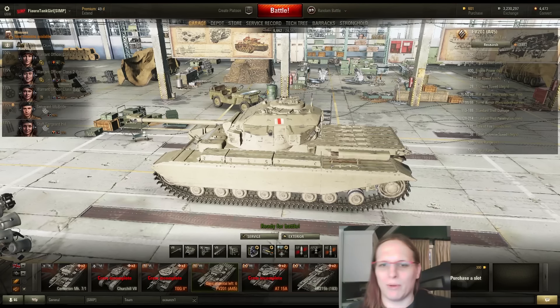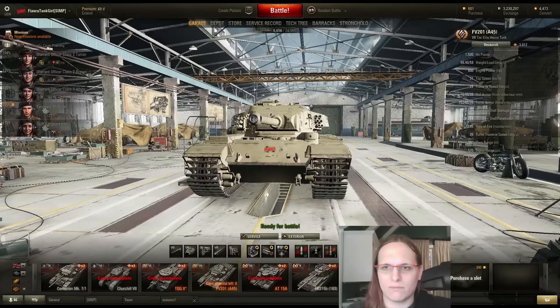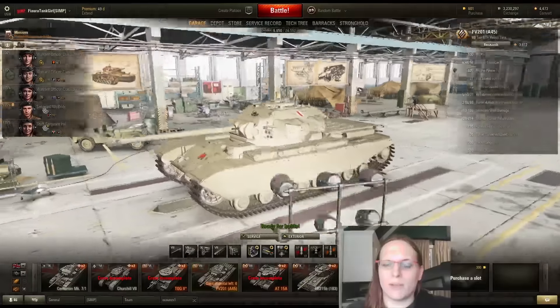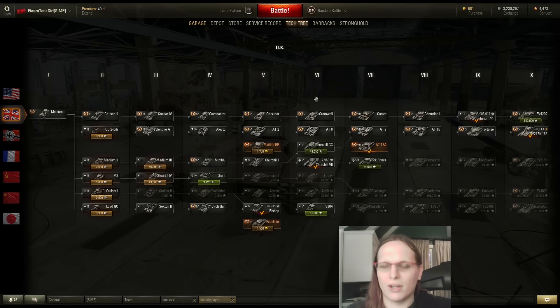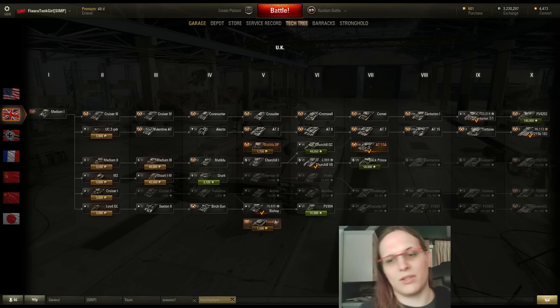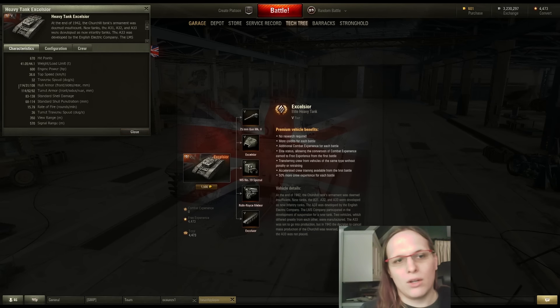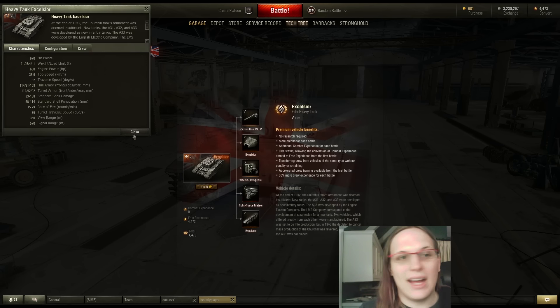This is not a tank you play peek-a-boo with. This is not a tank for beginners. If you're considering purchasing this and you're not really good, you're going to be disappointed. If you want a British premium heavy tank, get the Excelsior. Good frontal armor, high rate of fire gun, average penetration, bad accuracy — but the high rate of fire makes up for it with a massive DPM. And it's actually got a really nice power-to-weight ratio, almost 15.